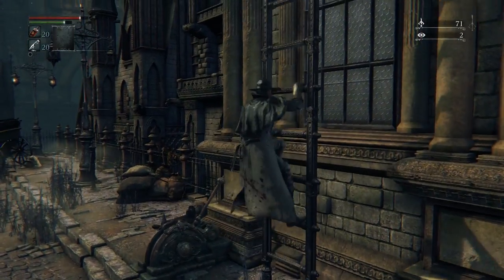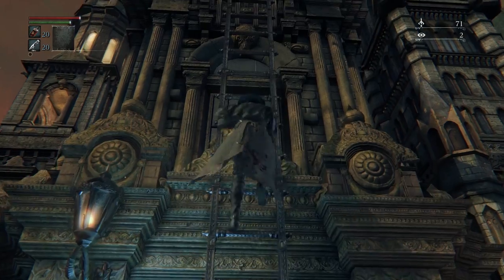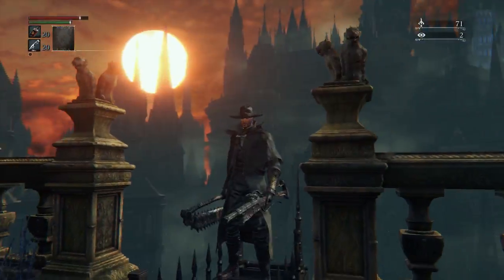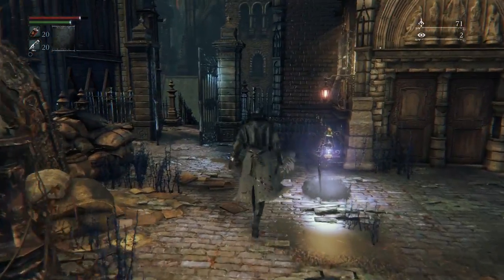It's even more off when you realize that if you look through the cracked glass just right, you can see that Yosefka is trying to conceal a weapon. Either way, we now have Oedon Chapel and we have Yosefka's clinic that we can send people to.